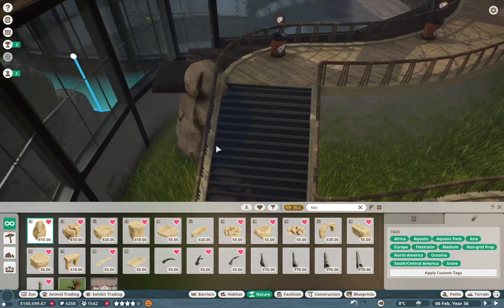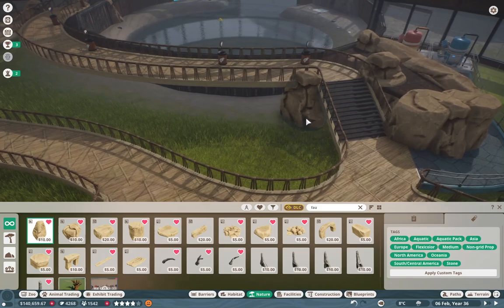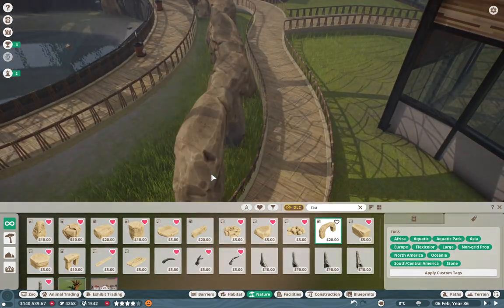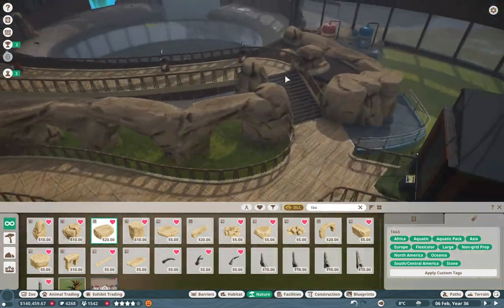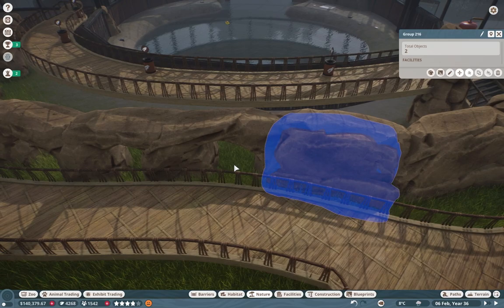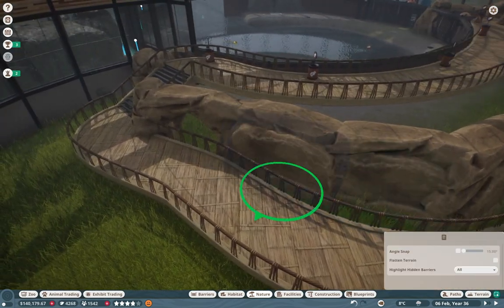I pretty much covered about half of it, and you can see in here I'm just starting to put in some planter boxes, doing a little bit of decoration, making it look nice and pretty, and putting in a lot of tropical plants. I really do like how elevated this is — it looks nice in the end and just has a nice tropical house vibe.